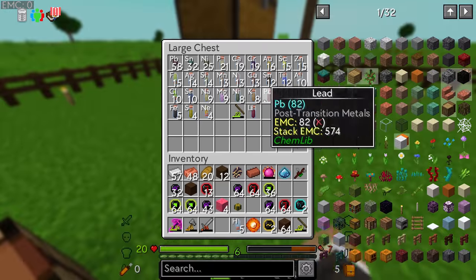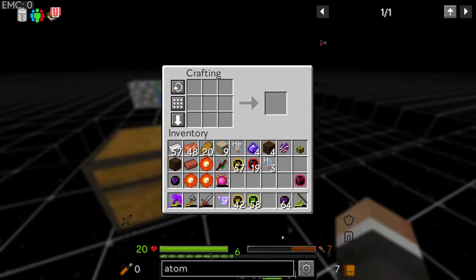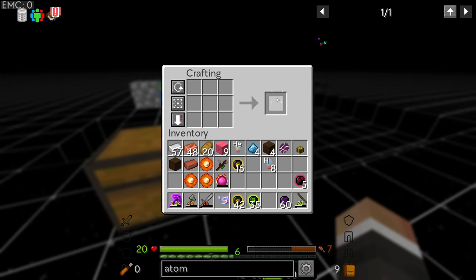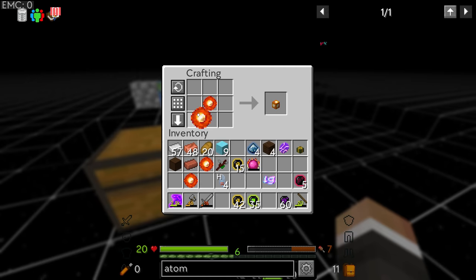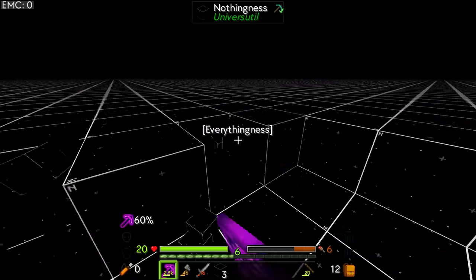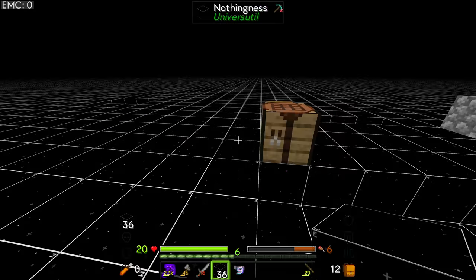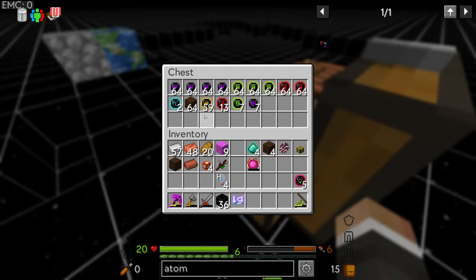We're very close — we've got nine cosmic dust blocks and four extra stars. I have what it takes to make more protons and neutrons, which gives us atoms, which gives us hydrogen and helium. One extra helium is all we need to get one more star. We can then craft all those stars into star blocks for the quest — completed. We've got the nine blocks. We still need 28 everythingness blocks, which we can harvest by right-clicking with the void harvester.